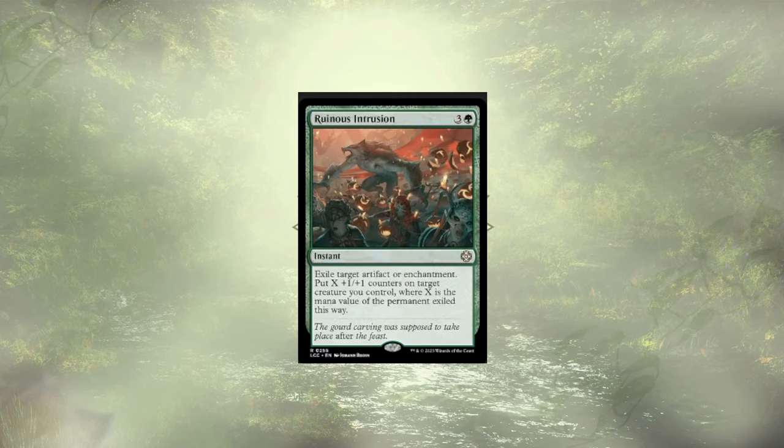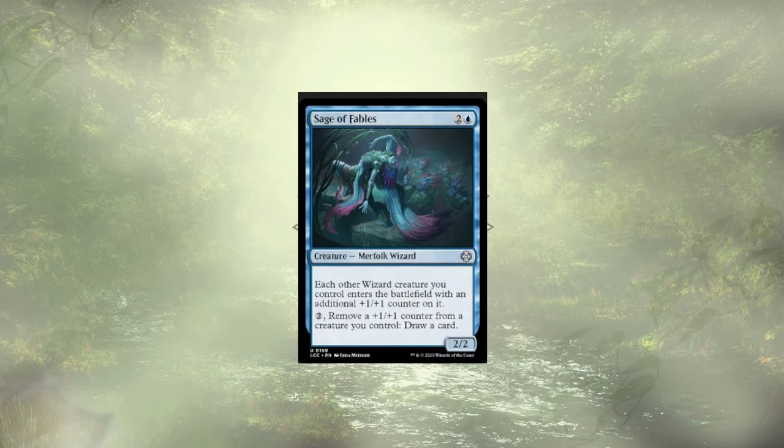Up next is Ruinous Intrusion, a removal piece that passes out some counters to a creature. We still have a fair bit of removal in the deck and I don't think we're going to miss this piece all that much. Sage of Fables follows, and could be a source of card draw, allowing a handful of our creatures to enter with an extra +1/+1 counter. But making our own creatures weaker to draw cards isn't on the menu — we have other ways to draw cards that don't require us to sacrifice power, so Sage has to go.